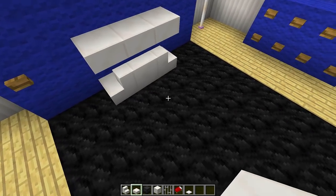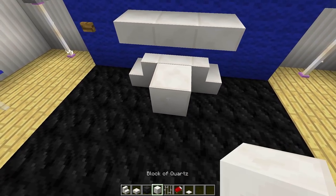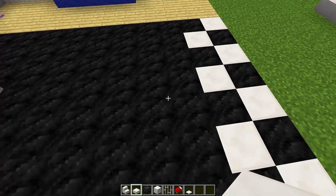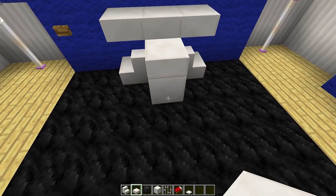Next, go into the middle and place down a quartz block just like that, then place a slab on top of it. We're building the car from the back to the front — the front of the car is going to be here and this is going to be the back of the car right here.